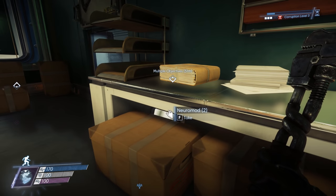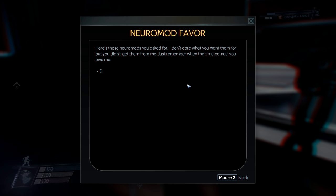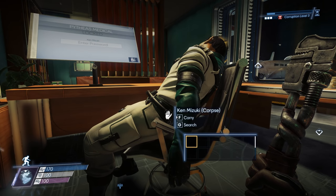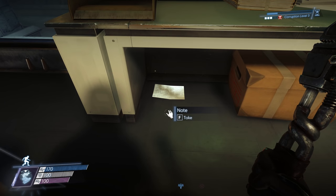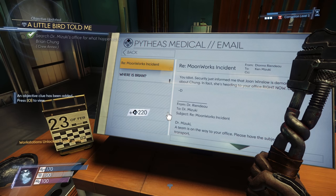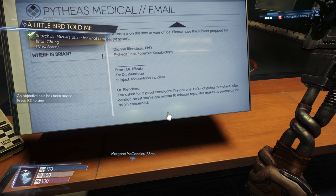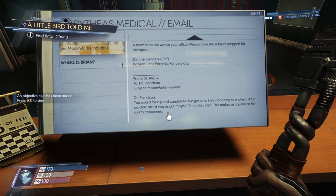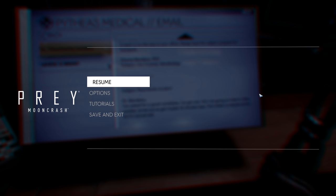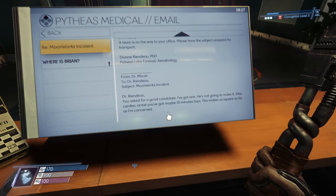Neromod favor. Here's those neromods you asked for. I don't care what you want them for, but you didn't get them from me. Just remember when the time comes, you owe me. D. That's not Ken Mizuki — who's D? There's another note by the neromod, so it was under the boxes. Mizuki's password. Regarding Moonworks incident — originally from Dr. Mizuki to Dr. Riendo. That's funny to me because actually the way I first learned about Prey Mooncrash and why it was so interesting and good is from listening to the Waypoint podcast, and it was Danielle Riendo that was talking about Prey Mooncrash. Coincidence? I think not. It's all connected.